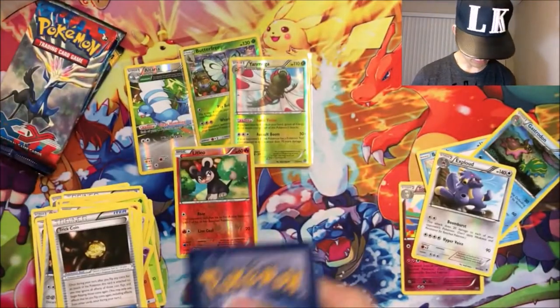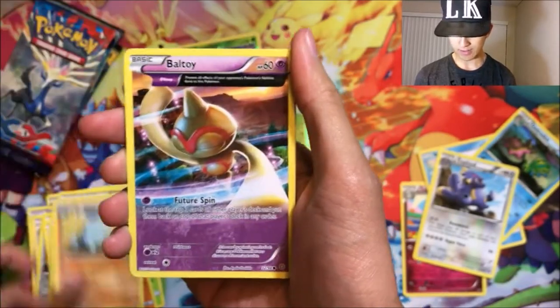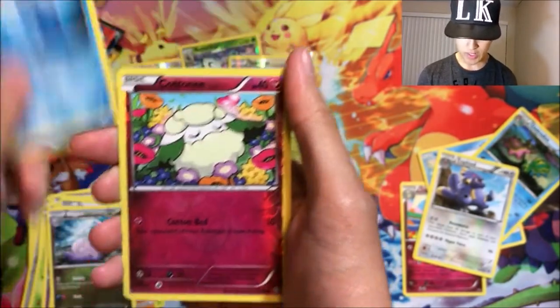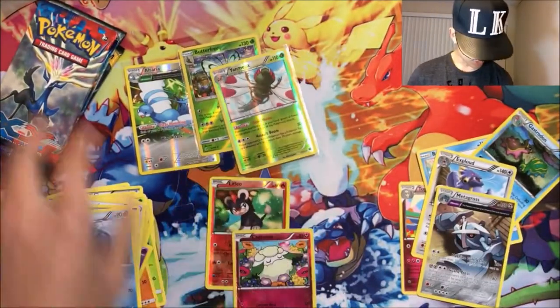We got Combee, Quagsire, Ball, Toy, Ancient Trait Spinner, Rhyperior, Meowth, Tyranitar, Sliggoo, Vaporeon, Cottonee, and a Metagross Ancient Trait. Why is this not a foil? It deserves foil treatment.